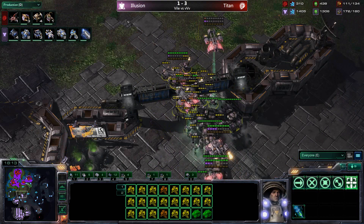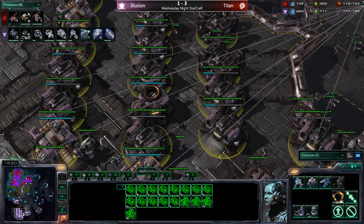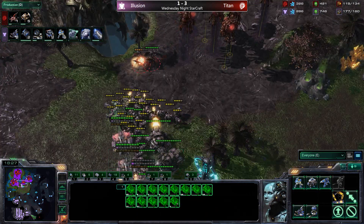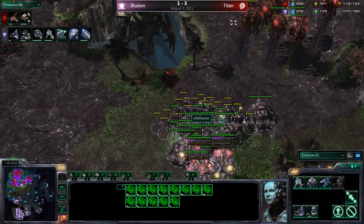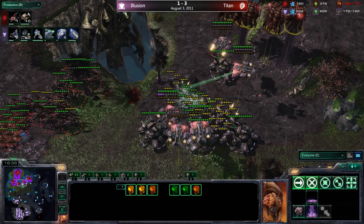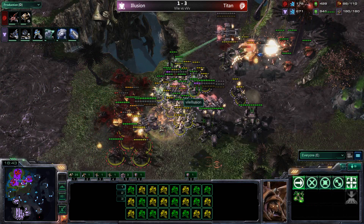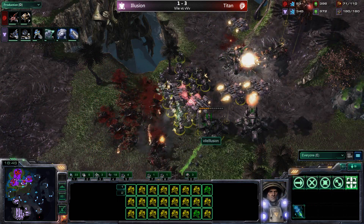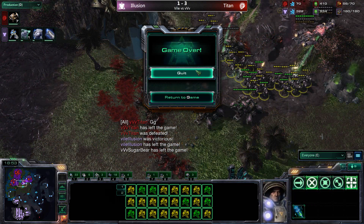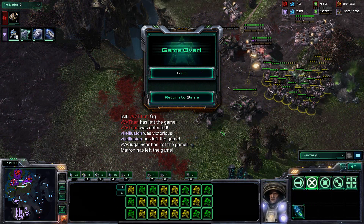Check out illusion's base — he's got at least 13 barracks, possibly more, plus a number of factories being added as well. His macro is slipping slightly as he pushes in between the second and third base. Titan is once again forced to pull drones to defend; roaches try to focus down the siege tanks. The GG comes from titan — illusion has stopped the arena tear of VVP titan and forced a game six.